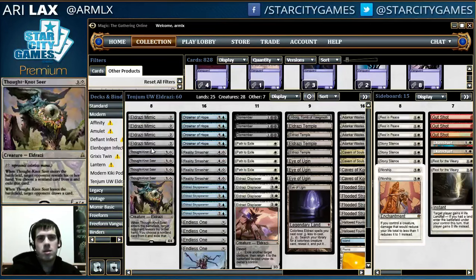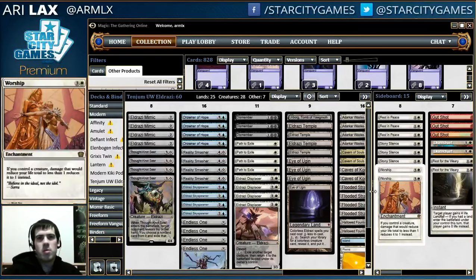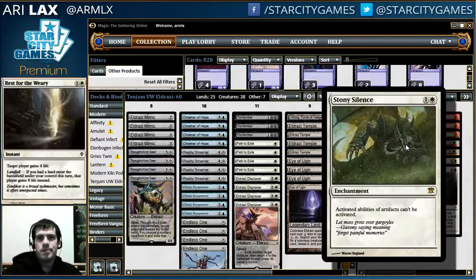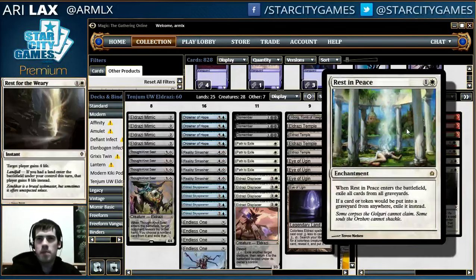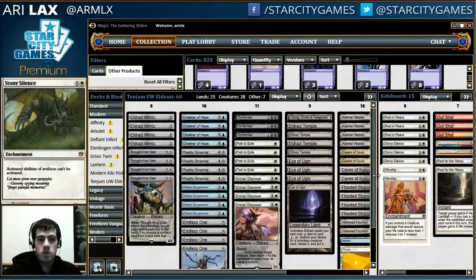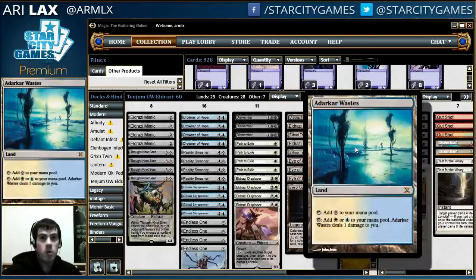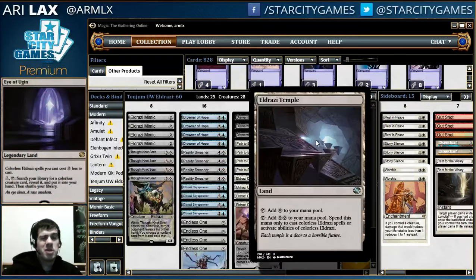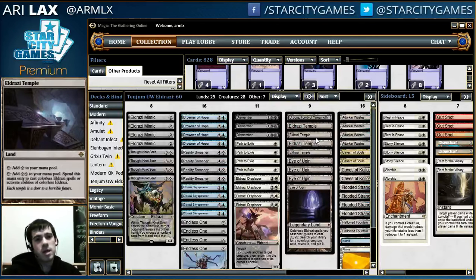I don't know what I want in the sideboard, but the white spells were very powerful. I just kind of wanted a bit of counter magic for some insurance at times. But you can just do whatever you want, because the mana works and you also have soul lands, which is one of the ridiculous things about this deck.